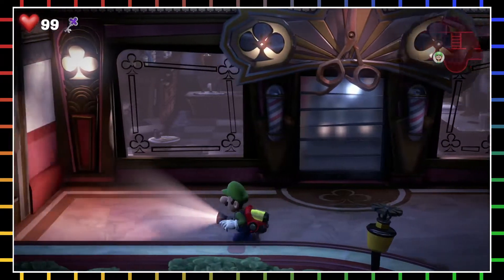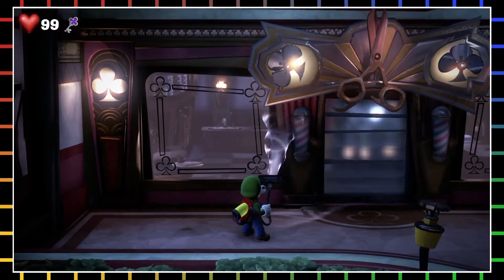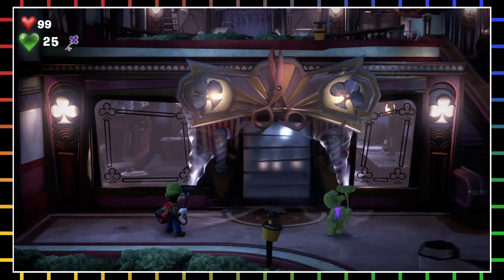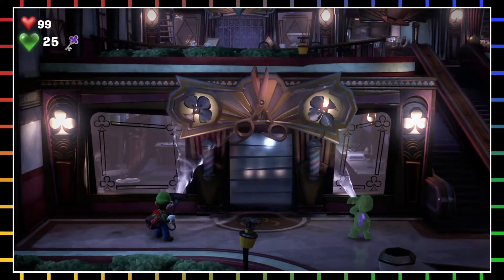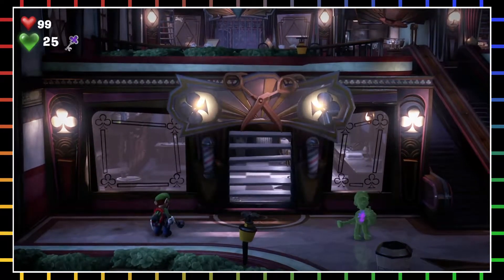This is one thing that stumped me. What I have to do is use the suction to spin this up here, and I have to do the same thing with Gooigi on this side. If I just aim it right — yeah, there we go. Nice!